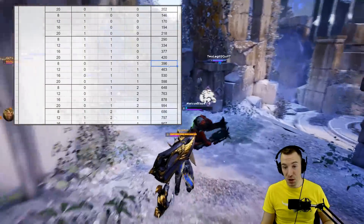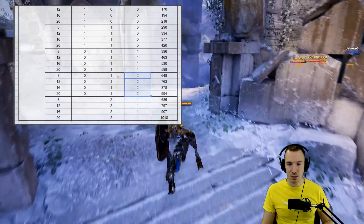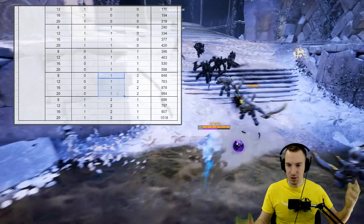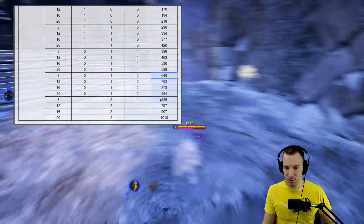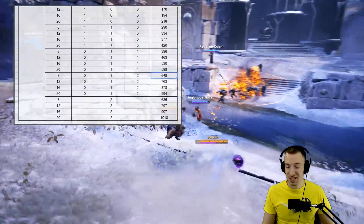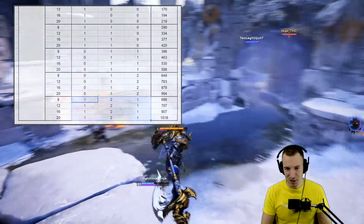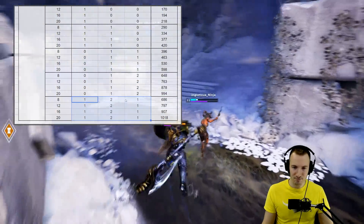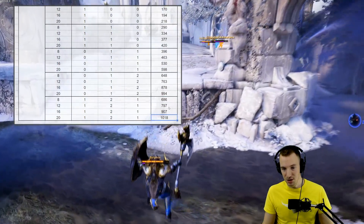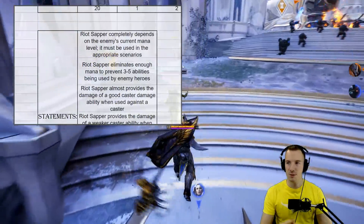Against one caster and one carry, say you're the mid laner with Riot Sapper and you gank the enemy duo lane — it looks pretty good, about 400 to nearly 600 damage. Against two casters and one carry, say you dive the enemy backline as a Countess and pop Riot Sapper at the beginning of an engagement — that's a thousand damage in the late game and 648 in the early game. With two carries, one fighter, and one caster you also see pretty good damage.